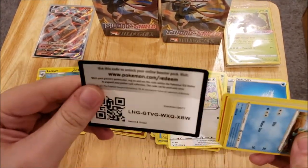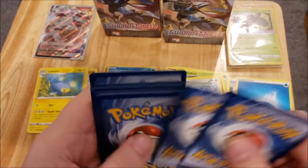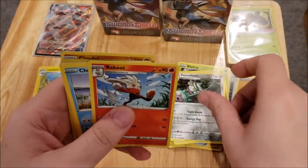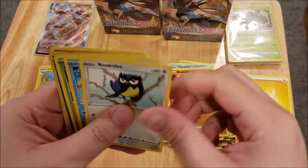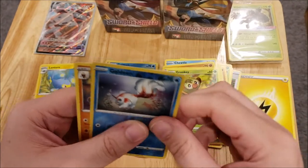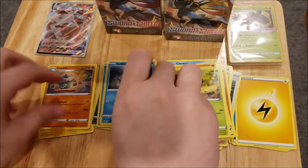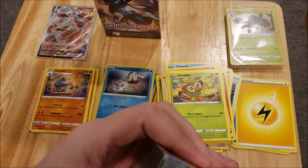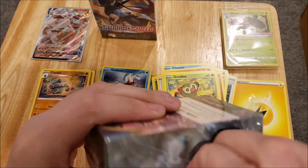Let's go for this last pack of the first box. There's a code card. We have a Lightning Energy, a Switch, a Fairthorn, a Raboot, a Chewtle, a Rhyhorn, a Rookidee, a Krabby, a Grookey, a Goldeen Reverse, and a Clobbopus Rare. So not very much of note out of this first box. Let's go into our second box.